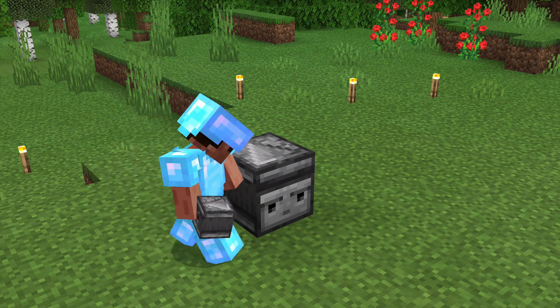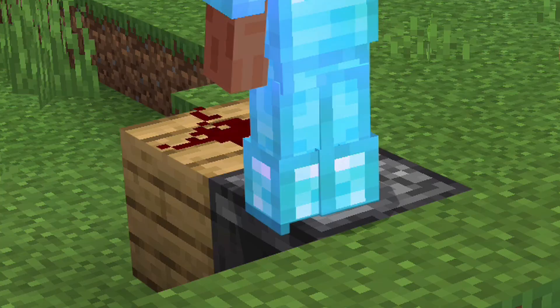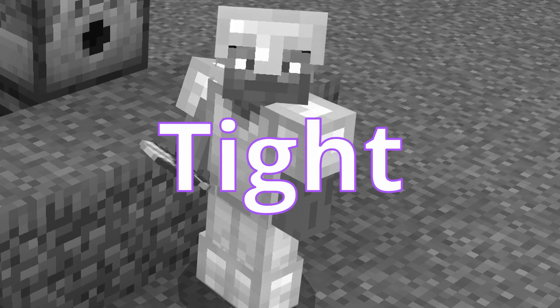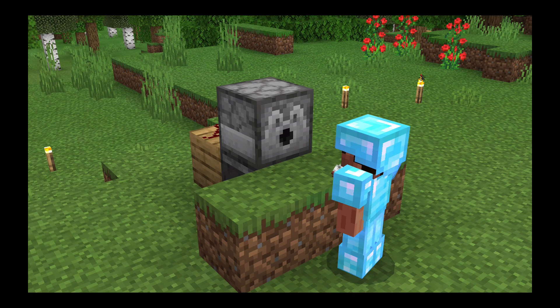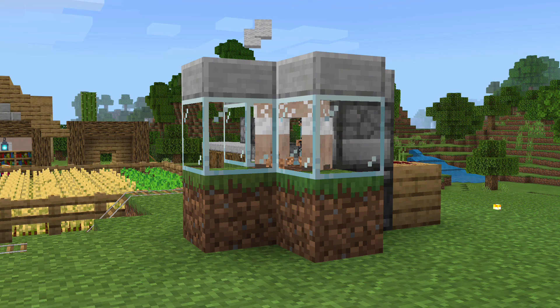The first thing we're going to be doing this episode is getting a little wool farm going. Now, given the average dimensions of a sheep, the fit will be a little tight, but no worries — just trust me on this. Give them some wheat, take them on a walk every once in a while. The main purpose of this farm is to get some beds going.